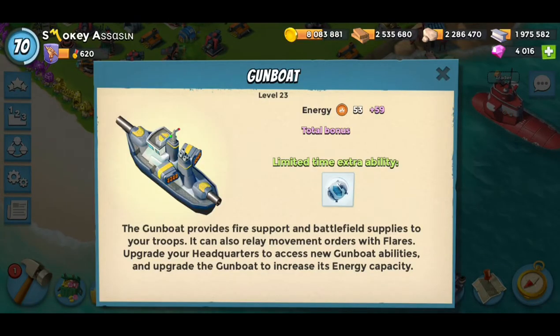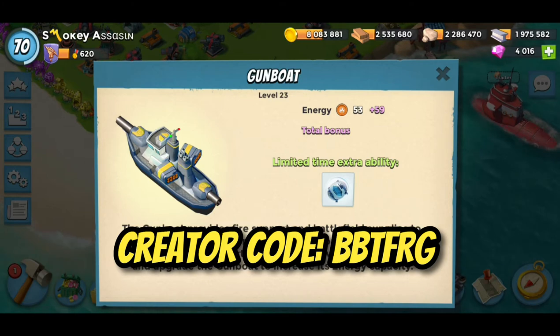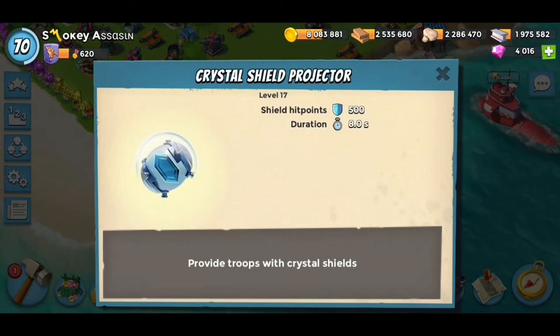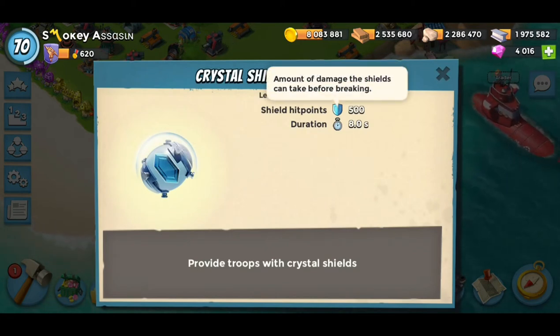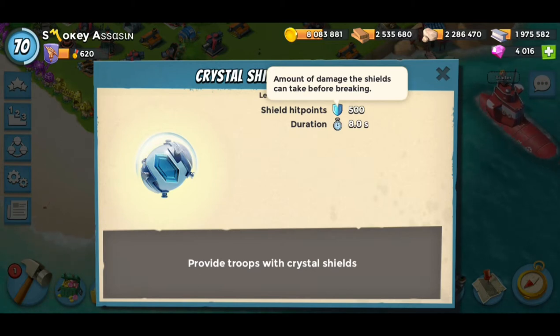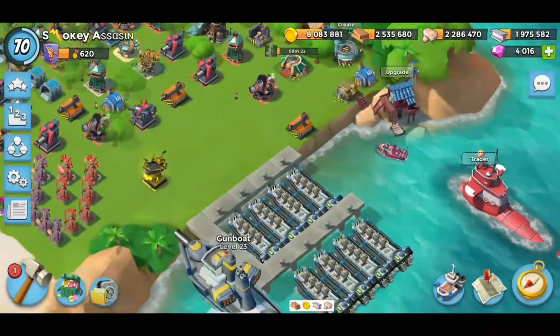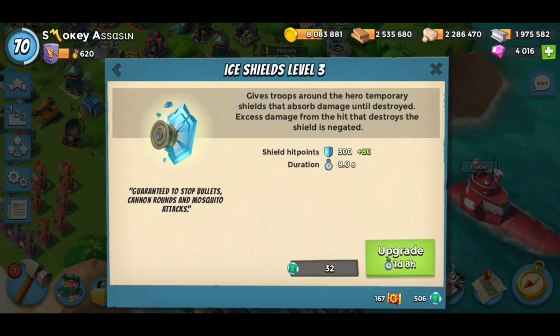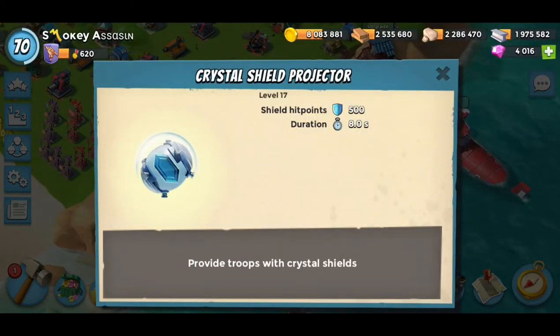When you open up your Gunboat and you see this screen, it says 'Limited Time Extra Ability' and it's got the symbol for the Crystal Shield Projector. As you can see, it says shield hit points: 500 and a duration of eight seconds. The way the shield works is you throw it at your troops and it protects them — the same as what Cavern's ice shield does, so it's basically the same as Cavern's second ability.